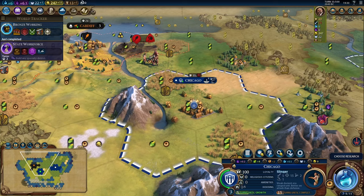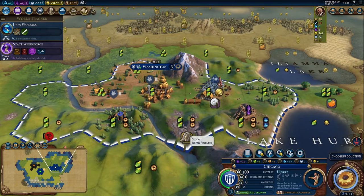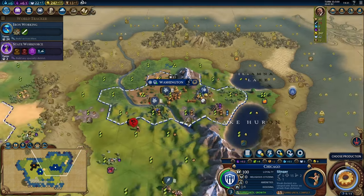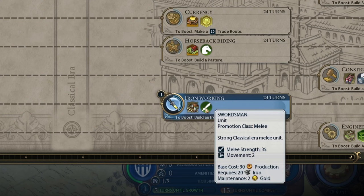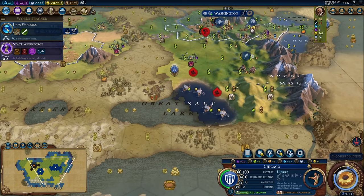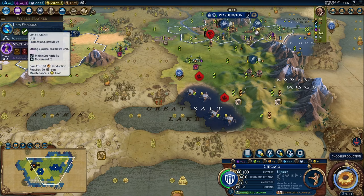When we discovered bronze working, it revealed an iron strategic resource. So far we'd seen bonus resources and luxury resources, but we had not seen strategic resources. Some units require strategic resources to build. For instance, the swordsman — the upgrade to the warrior — will require 90 production, 20 iron, and 2 gold. The next closest iron I see is right next to where we're going to settle our third city, which will be very important when we get iron working. So we're going to get working on a settler now.